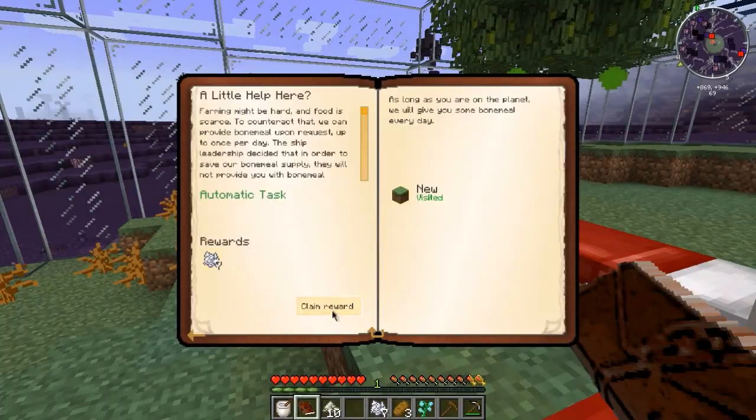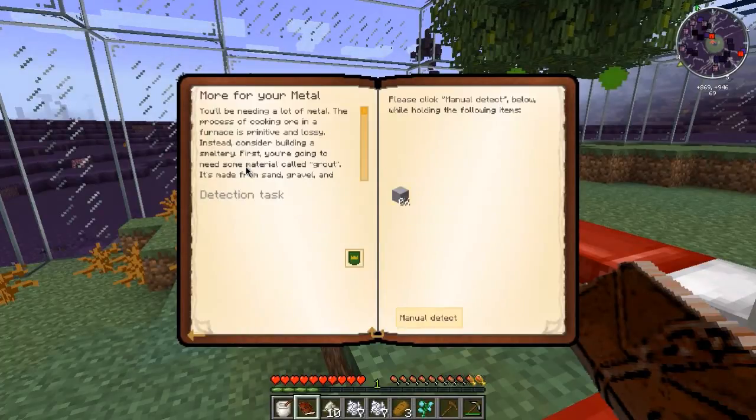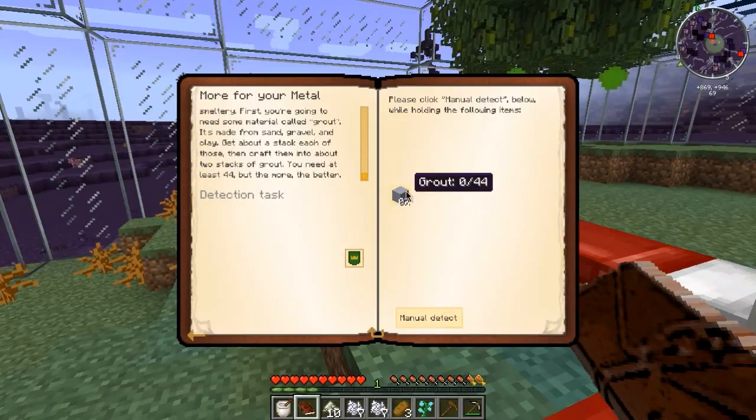Right now we're going to be making some metal — we can climb this, awesome. We're going to go ahead and make some more metal. You'll be needing a lot of metal. The process of cooking ore in a furnace is primitive and costly. Instead, consider building a smeltery first. You're going to need some material called grout — it's made from sand, gravel, and clay. Get about a stack of each, then craft them into about two stacks of grout. You need at least 44, but more is better.